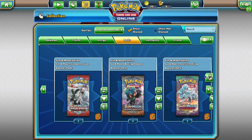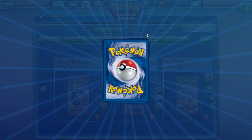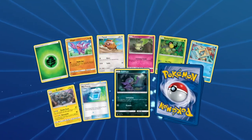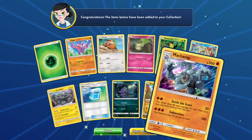From Guardians Rising you will have access to: Gligar, Pachirisu, Cottonee, Bellsprout, Snorunt, Alolan Graveler, Sableye, Jangmo-o, and Machamp.